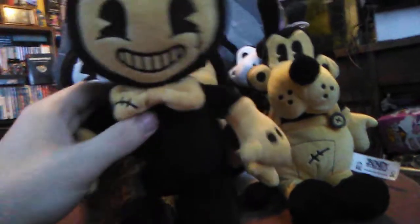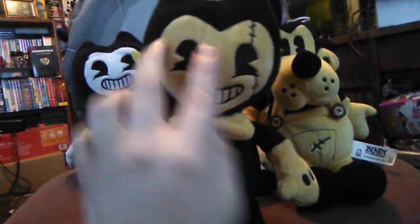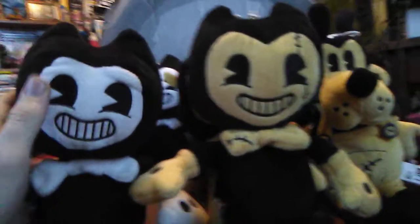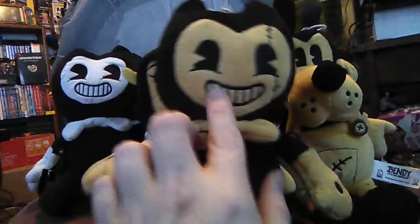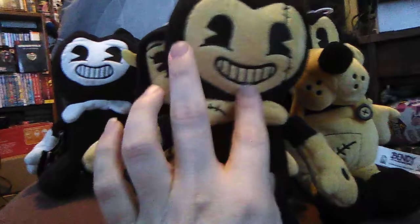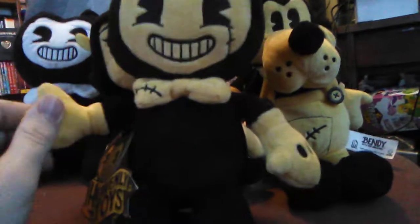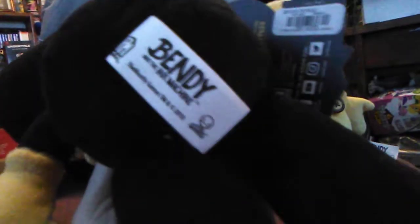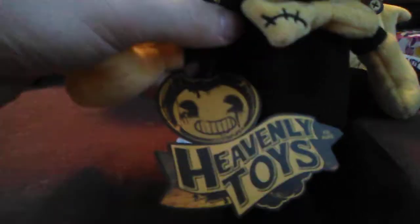So first off, we're going to look at Bendy himself, the main character. He looks really awesome. They stitched both eyes backwards like it's supposed to be in the game, because he has two different eyes facing a different way. And a quick comparison — if you look at the classic one, that's like the black and white plush, his eyes are the same. The mouth is different from this one — it's got a crooked smile, and it's got the little stitching through his eye, and a stitch on his bow there. He looks very, very awesome. And then here's the back of the tag, which says Bendy and the Ink Machine, and then it says Bendy, Fat Mojo. And then there's the Heavenly Toys logo. That's very awesome that they did that.